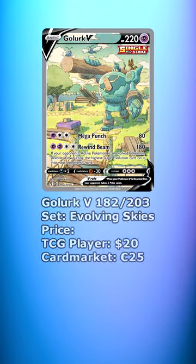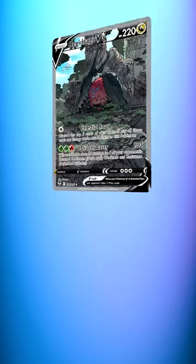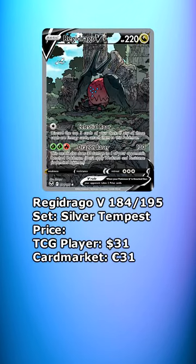Let's go back to Evolving Skies for a second. Here we have the Golurk V, currently available for about $20. The Regidrago from Silver Tempest can be had for about $31.